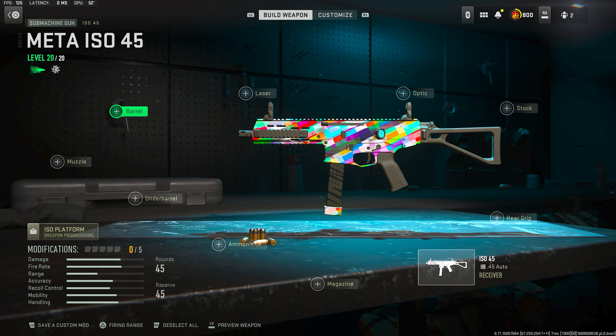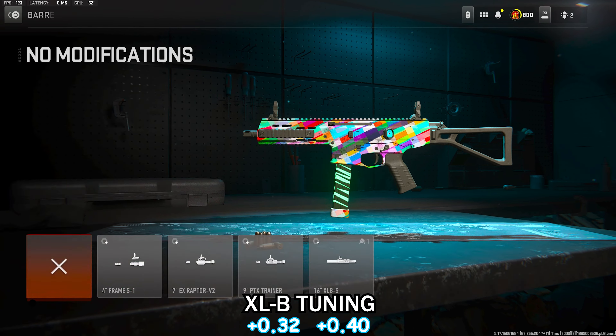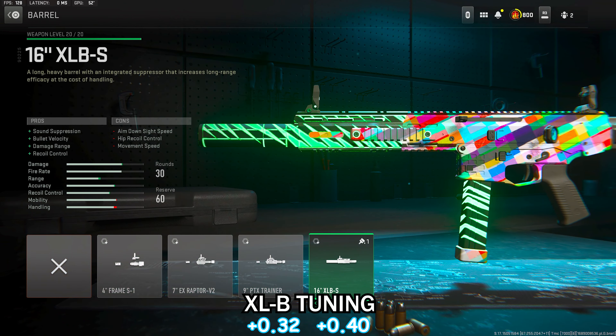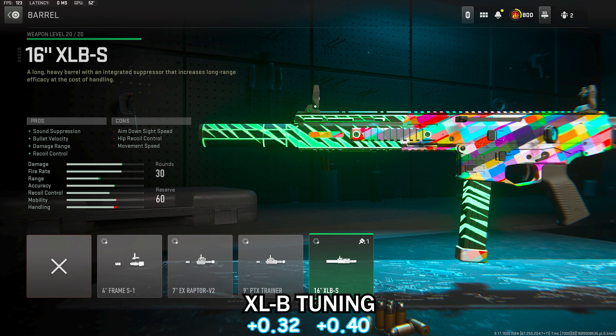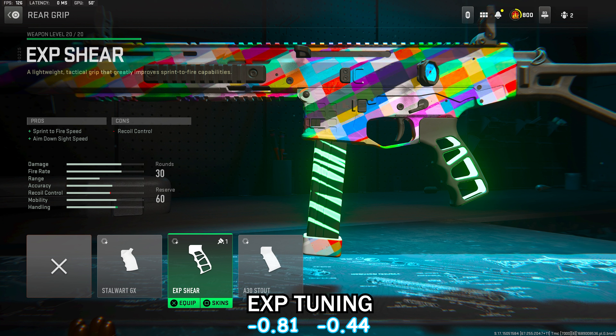Getting straight into the best ISO 45 class setup in Warzone 2. For the barrel, I was rocking the integrated muzzle barrel with the integrated suppressor — the XLB — for sound suppression, bullet velocity, damage range, and added recoil control. For the rear grip on the ISO, I was rocking the EXP Sheer for the sprint speed and ADS speed.